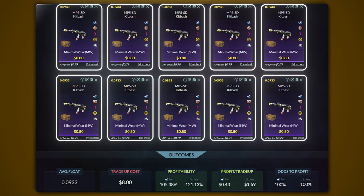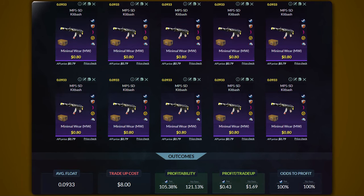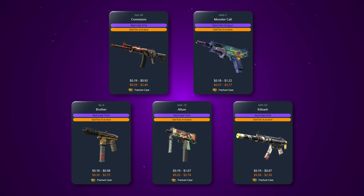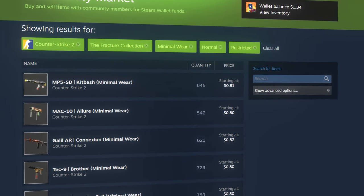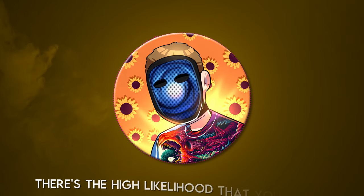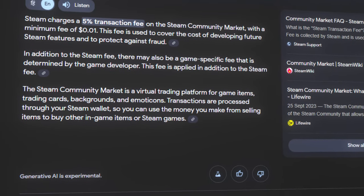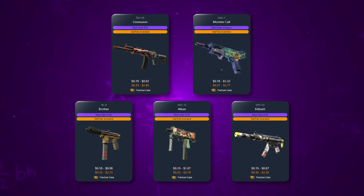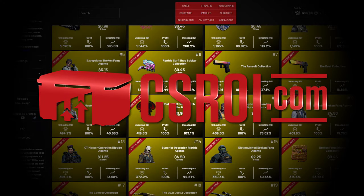This trade-up consists of 10 minimal wear restricted skins from the fracture case below a 0.0933 average float. Before we get into pricing, we first have to figure out the best skin or skins to purchase from the collection. There are 5 restricted skins in the fracture case with varying prices. All of these would work for the trade-up if they had the right float, but this is exactly where people start to make mistakes and lose money. If you just click on each of these skins one by one and set up the cheapest buy orders, there's a high likelihood you'd lose a lot of money due to receiving skins with bad floats. Then, because of the Steam tax, when you try to sell those skins back, you'd lose money in the process. The way to avoid this altogether is to figure out which skins have the highest percentage of usable floats — so when you get skins from buy orders that execute, you won't have to sell them at a loss. This is where the website csroi.com comes in.